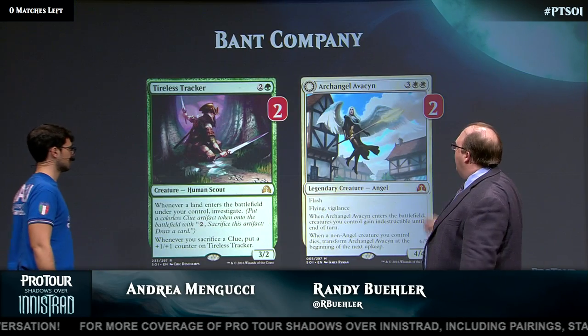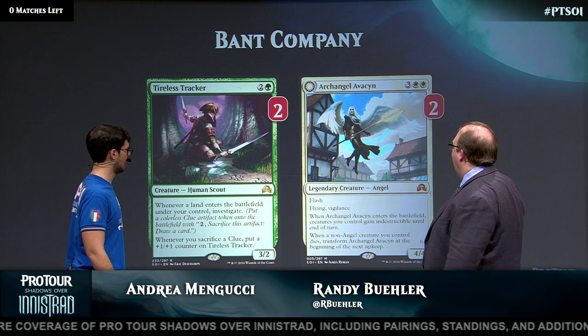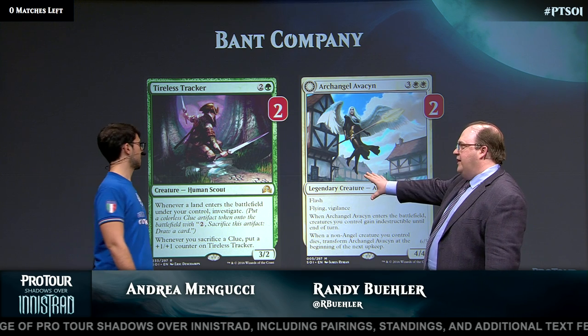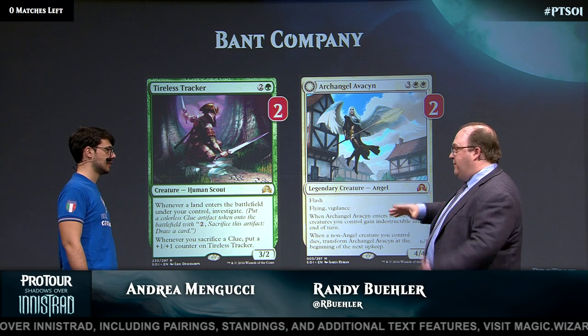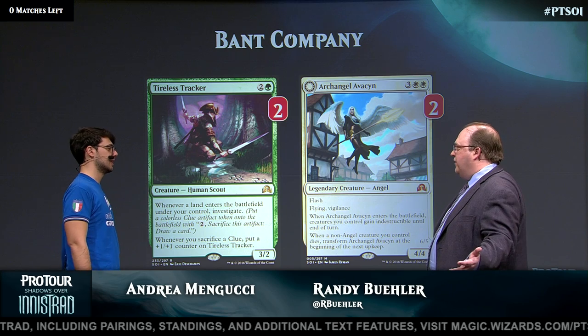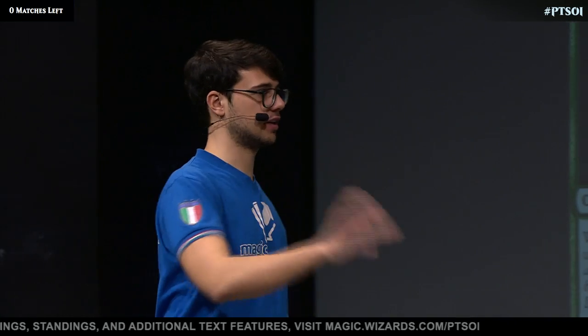Let's look at the last couple of additions to the deck — some new toys from Shadows over Innistrad. Tireless Tracker seems just amazing. It's a three-mana creature that comes off a Collected Company. It becomes big and fuels the late game.